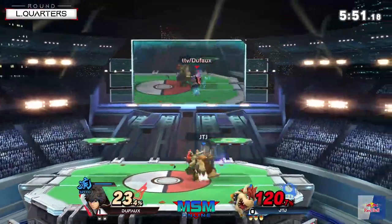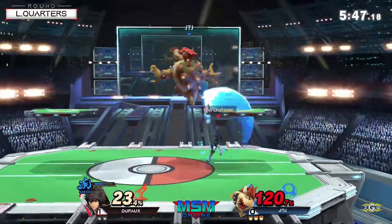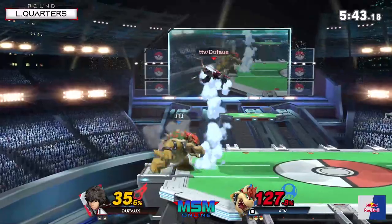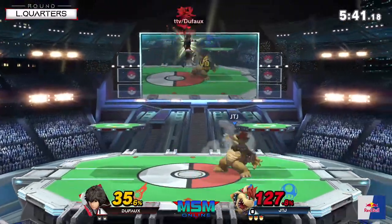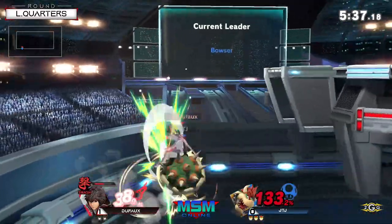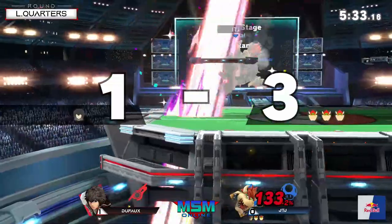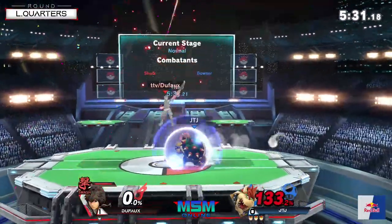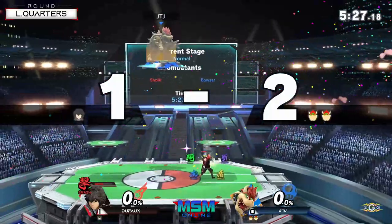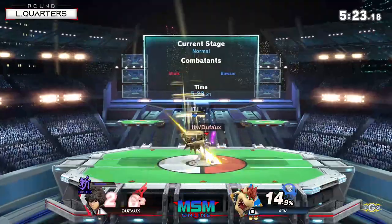That clank was so unfortunate for Dafoe. He definitely could have killed if that forward smash connected. Four throw, nice, trying to read the landing — unfortunately he doesn't get that up air. Sneaks in his back air. 133 after the smash arc. He got the lip — you'll take it if you're JTJ, you'll eat that up for breakfast, lunch, and dinner. But his back air is completely going through the flame breath, unfortunately for him.